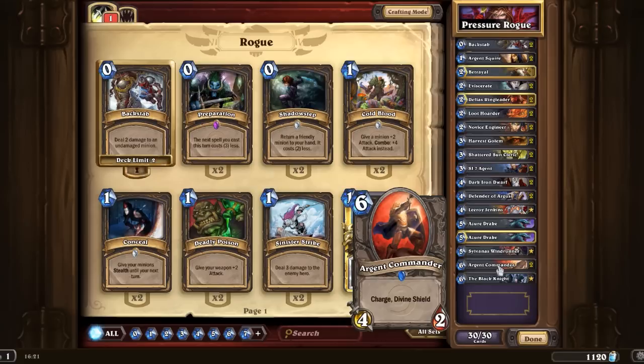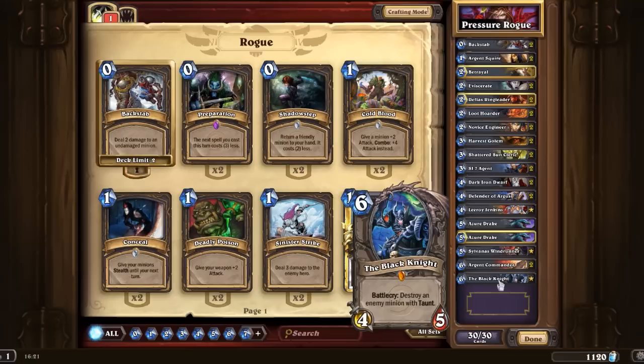And then we have the Legendaries. As I mentioned before, we have the Black Knight — a 4-5 for 6 isn't brilliant, it's essentially the same as the Yeti, but it destroys an enemy with Taunt. It could be the 2-2 Frostwolf Grunt or it could be like the Druid's 8-8 Ironbark Protector — it will destroy regardless of what cost it is. So that's pretty awesome.